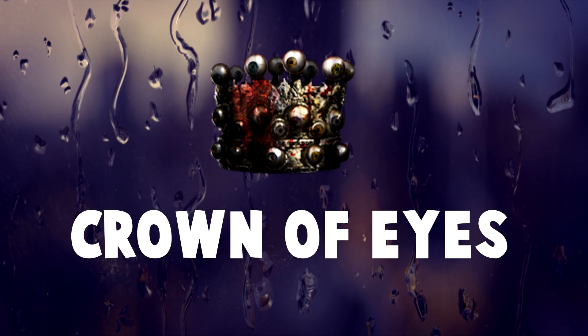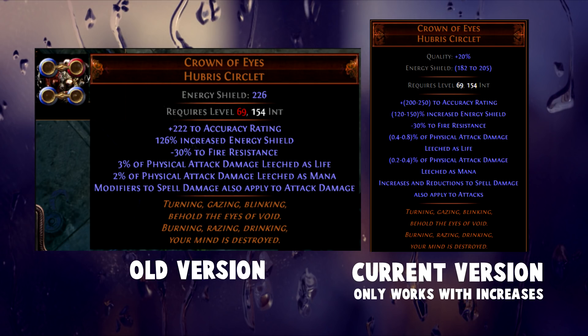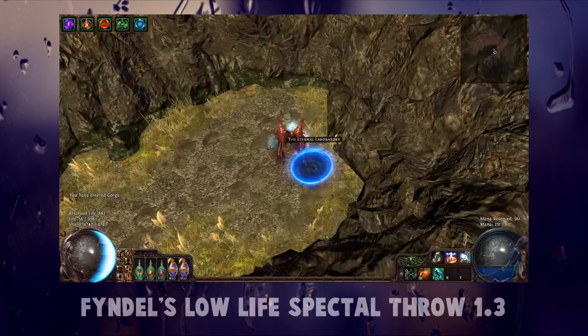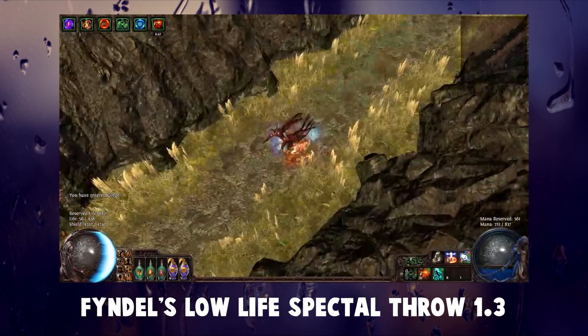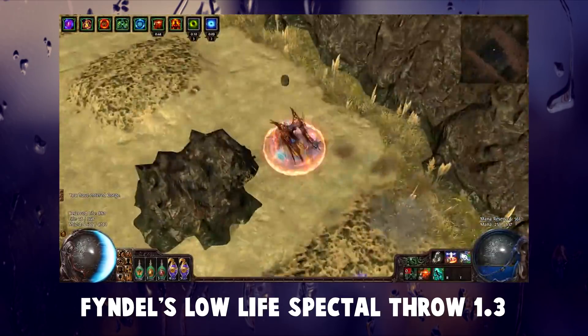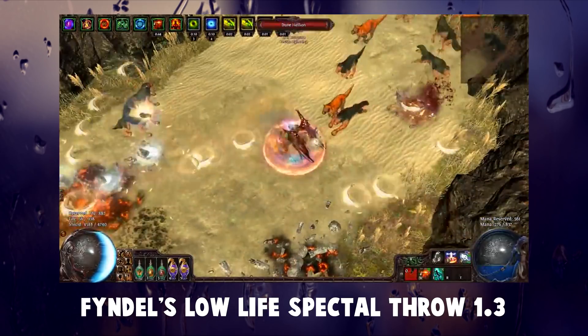And then we have the Crown of Eyes. This unique is probably one of the most overpowered items in PoE history, and it would have been even more overpowered if it still existed as a legacy version today. While the item does seem very similar to the current version, there's a little difference in the wording. Currently, Crown of Eyes only converts increases and reductions to spell damage, for example from the skill tree or from gear. But back in the day, it worked with more multipliers as well, not only reductions and increases. This item was one of the main build enablers for lowlife Spectral Throw and lowlife Power Siphon Wanderers. The fact that Pain Attunement and even Righteous Fire gave you more attack damage with this helmet equipped led to insanely powerful lowlife attack builds, and was one of the reasons why these items were close to 100 exalts each. If this item had had a legacy version, it would probably have been worth even more.